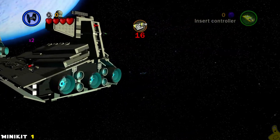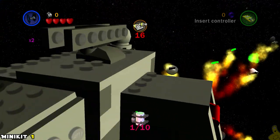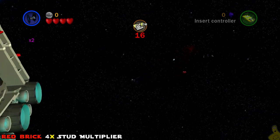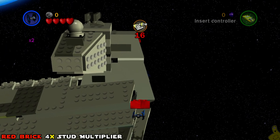As soon as you begin, go to the far right Star Destroyer - there's a mini kit hiding on the far right side. Don't blink, things happen fast. On the next Star Destroyer just to the left, there's another red brick hiding out, so another collectible. Make your way back there and you should have no problem getting it.